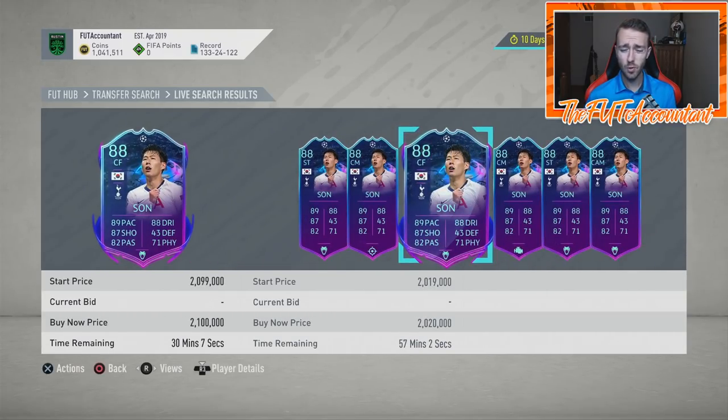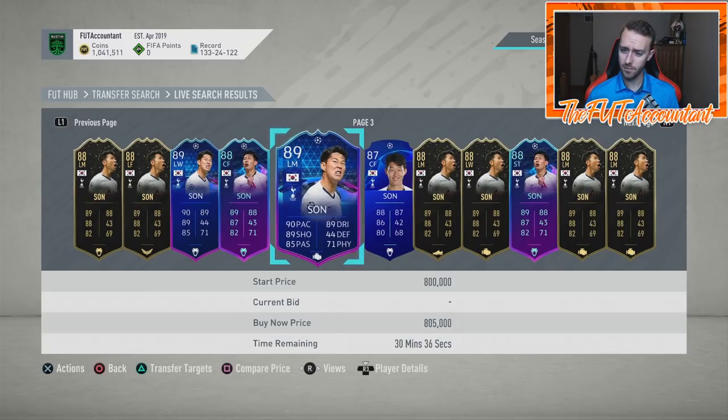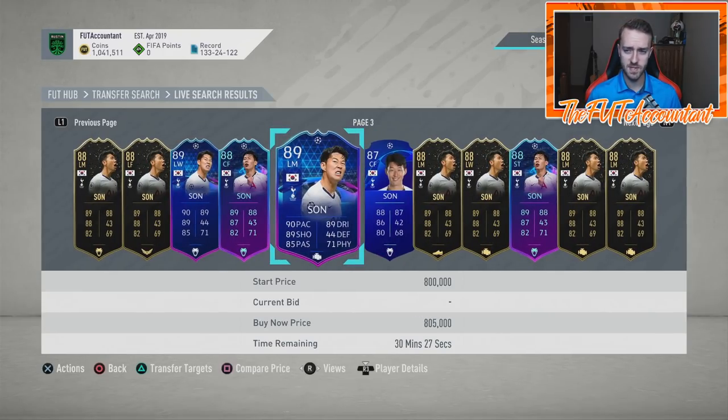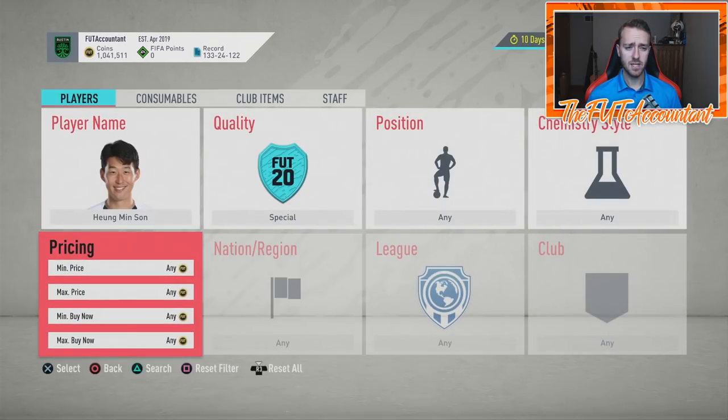Just take the safe route, get them out of your club and out of your team - then you're good, you don't have to worry about it. Especially for a two-million coin card like Son, who now has another item in the game that is actually higher rated. Son's got three special cards already: an Inform, Team of the Group Stage, and Road to the Final. Just watch their prices today.